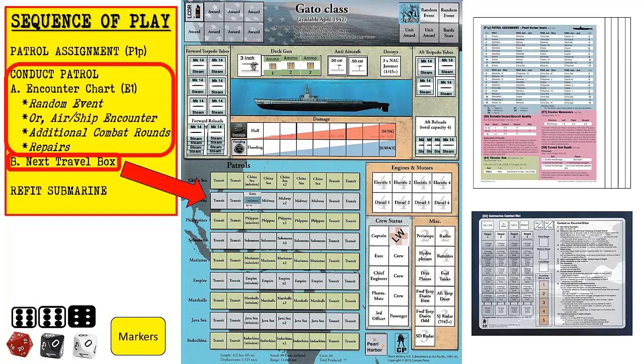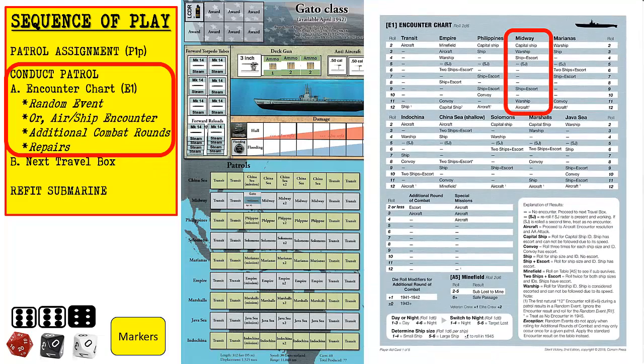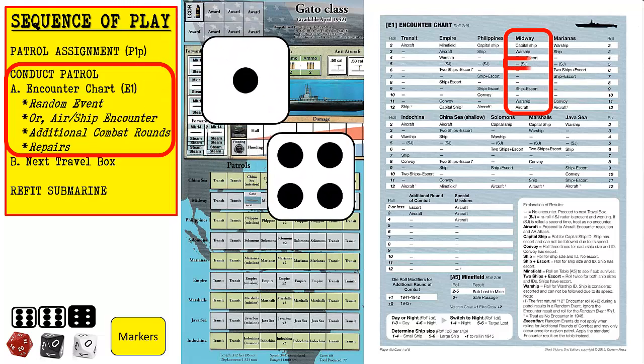We move the submarine marker to the next travel box, which is labeled Midway, and begin another phase of Conduct Patrol. On the E1 encounter chart, we will now refer to the Midway column since we have exited the transit boxes. We roll a five, which results in a dash and SJ in parentheses. Starting in July 1942, US submarines were equipped with SJ surface search radar. Since we are in April 1942, the SJ radar is not yet available, so we consider this roll as no encounter. If the radar was available and operative, we would roll the dice again; if another five is rolled in that situation, then it is considered no encounter.